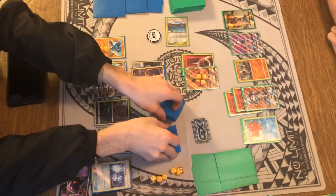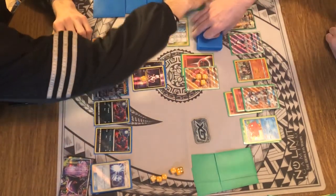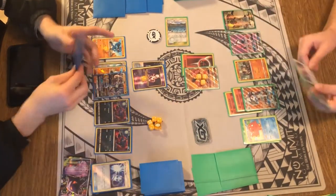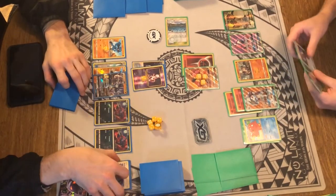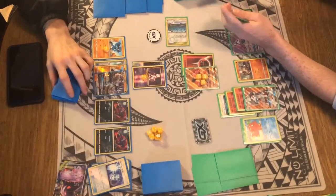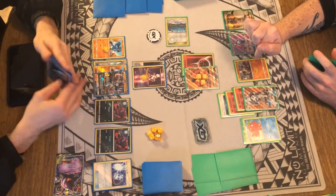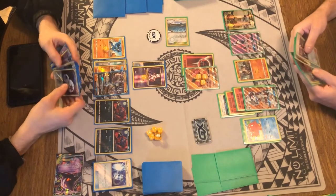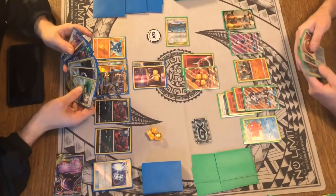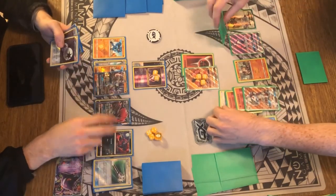Cody also has the Octillery to draw cards. Since Darian did pick up that Zoroark with the Scoop Up, he doesn't have that in his hand guaranteed, but I think he just drew it off his hand of six so he'll be fine there. Cody's just gonna keep Jet Punching — 30 to the Mewtwo and 30 to that Lucario. Lucario's getting weak, he has 60 damage on him, so one more Jet Punch will take that out.